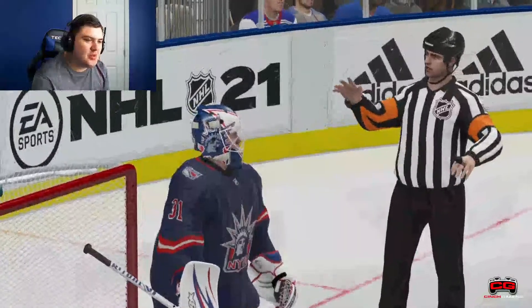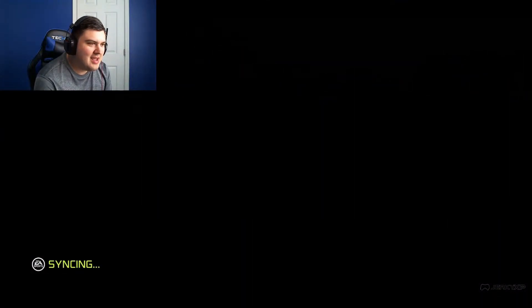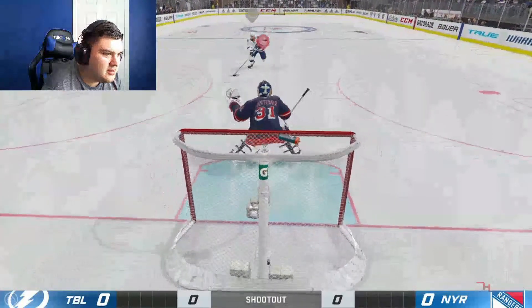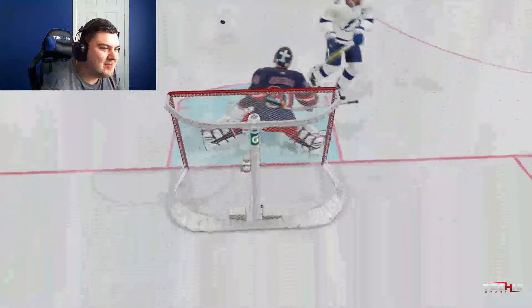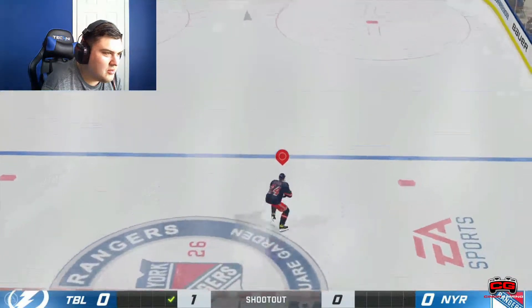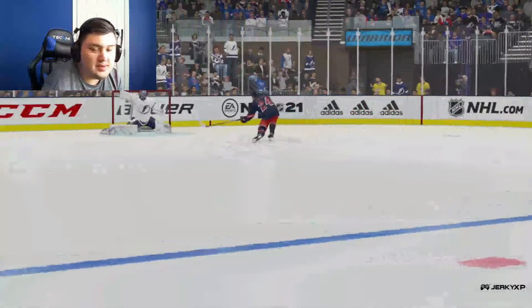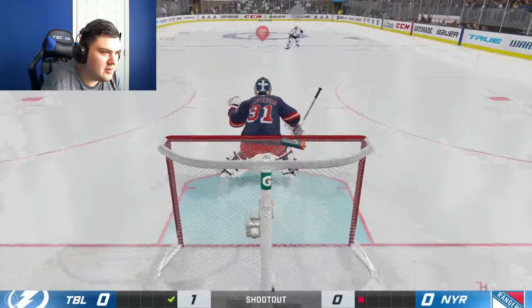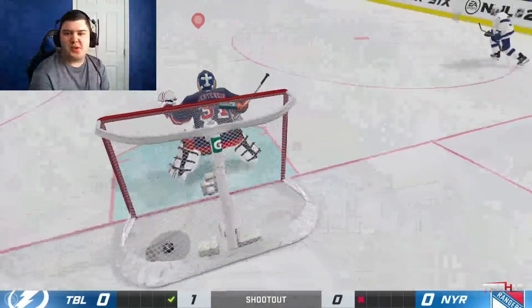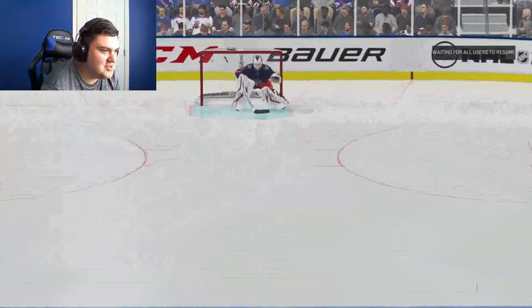We're using the hometown New York Rangers against one of the Stanley Cup favorites, the Tampa Bay Lightning. We gotta watch what he's doing first — a little through the legs here. He did the flip! I don't know how to do the flip, that's not fair. I still need to figure that out. He goes from the flip to faking the flip and just shooting it. This guy loves the flip move — he either just learned it or he's super confident in using it.